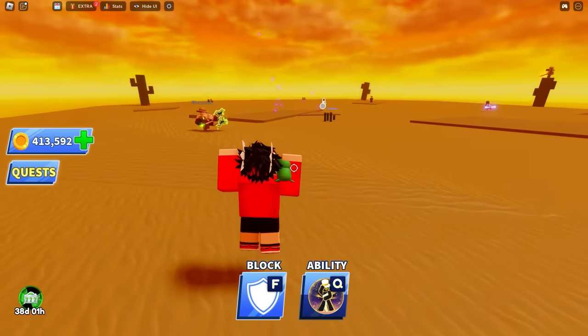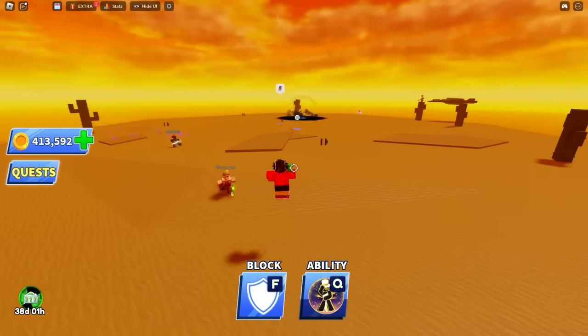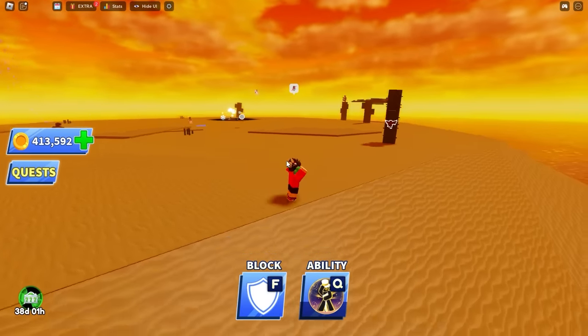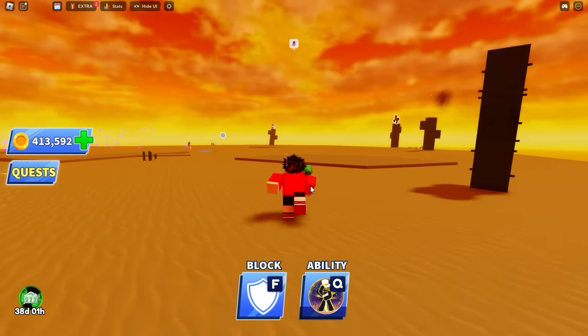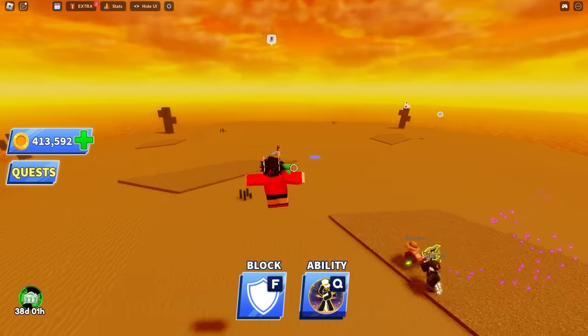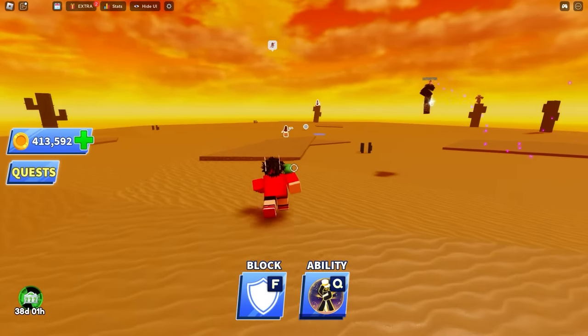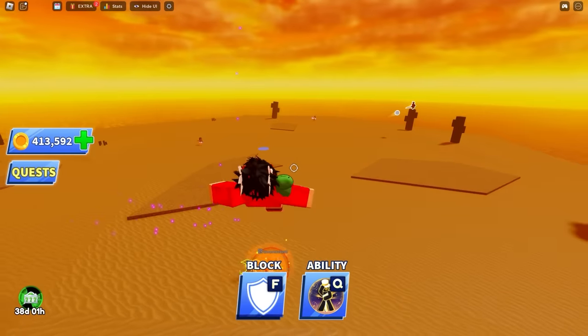Why are these kids running at me? She just deflected the ball. Oh my gosh, this ability is already almost cooled down — it literally cools down almost instantly. The time hole ability — I kind of didn't read it carefully. I don't know exactly what it does.